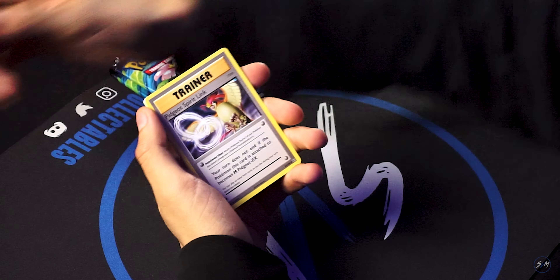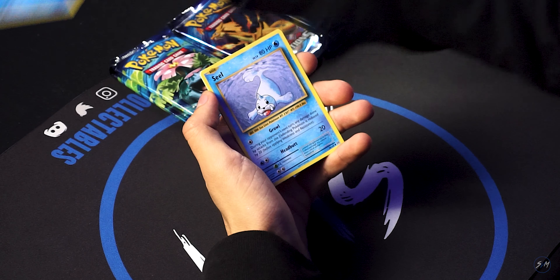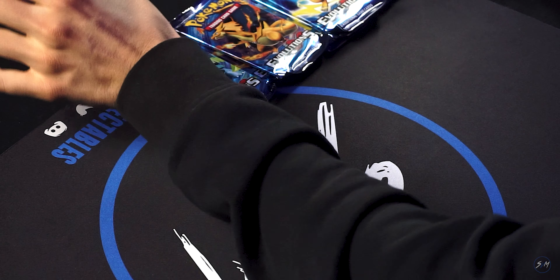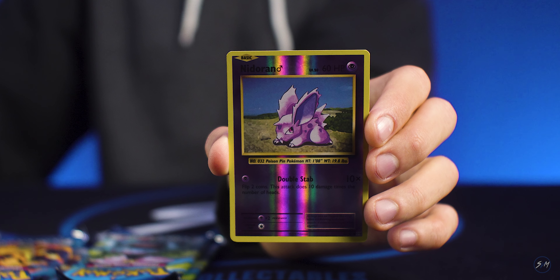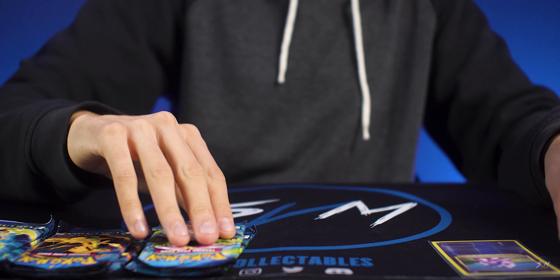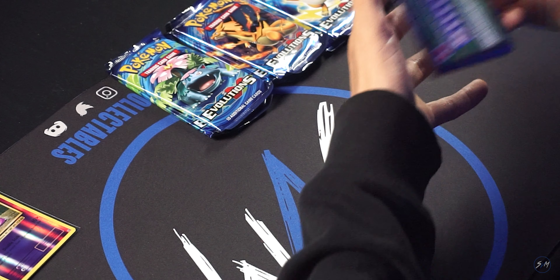All right guys, we're just gonna go through the base to see how we do — go to the base real quick and then just focus on these last one or two cards. All right, we got a nice Ninetales here. Go ahead and sleeve this up. Check that out. Do a Raichu pack now.